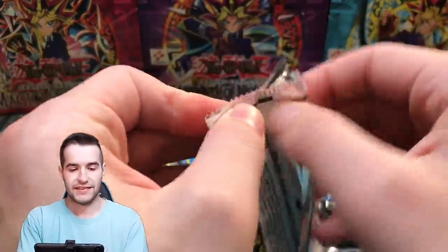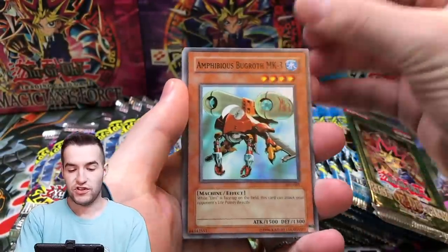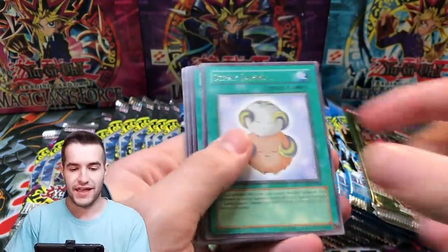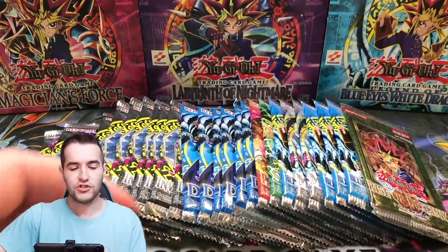Invasion of Chaos again. Can we pull another foil from these packs? Inferno and Stray Lambs. Okay, nothing that time. That's all right. Let's try a different pack.